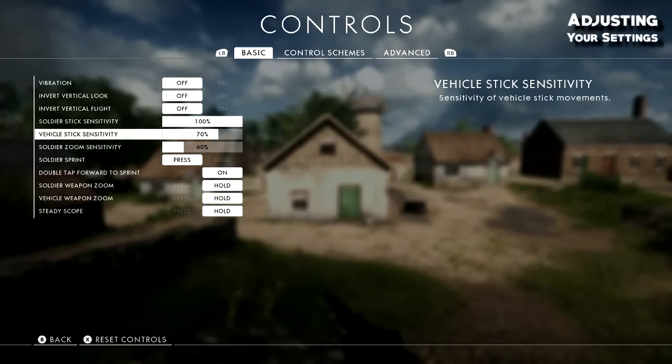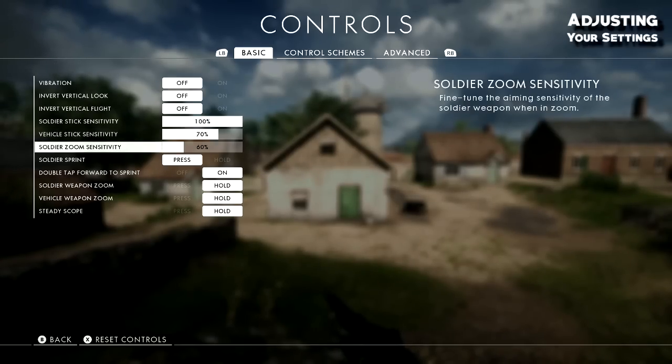Vehicle stick sensitivity I have set to 70 — standard is 20. I don't play in vehicles much so that doesn't affect me. Soldier zoom sensitivity affects your ADS, your aim down sight sensitivity. Standard is set to 100; I've moved it down to 60, and I'll show you why in a second.